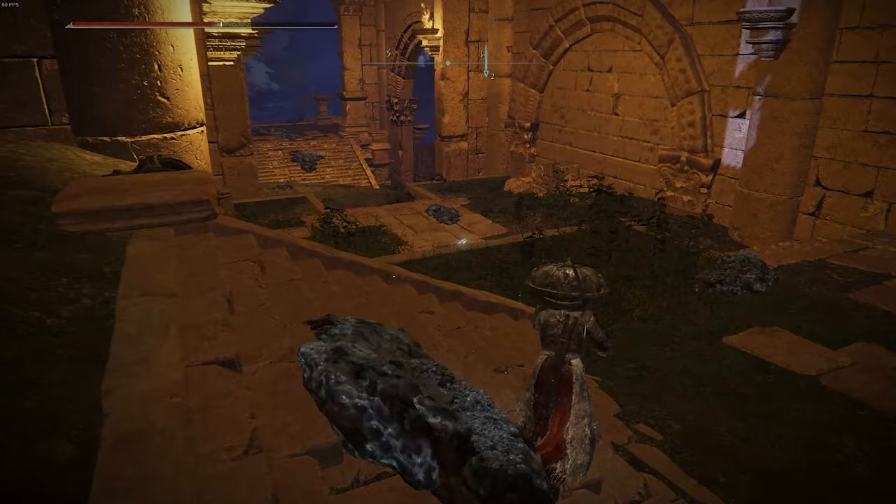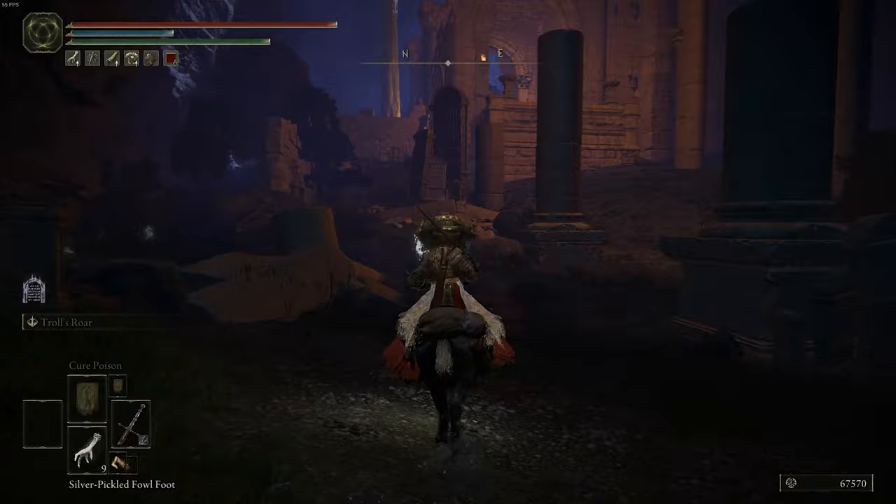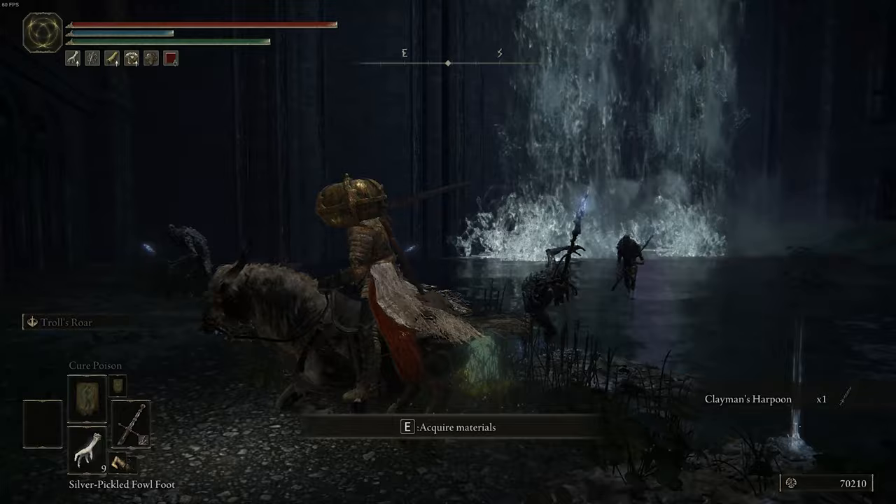If none of those enemies give you a drop, then all you have to do is fast travel to the Site of Grace right next to the lift that brought you down into that area. Once you fast travel back, that's going to reset all of those enemies, and you literally just keep going back and forth until you get that weapon.